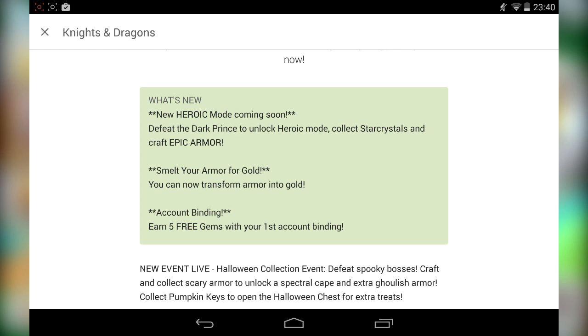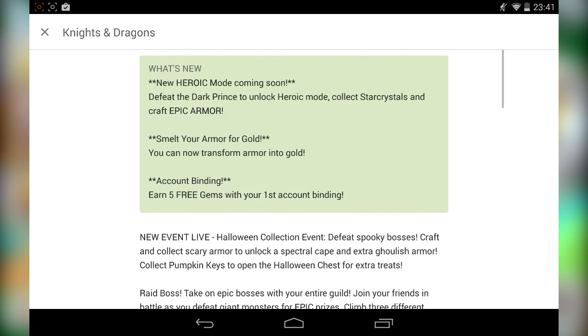I would really recommend you guys take at least five minutes to get your information about it. For example, if your phone gets stolen and someone else has access to your Knights and Dragons account, account binding allows you to retrieve your account to a different email, because you're binding your account to your email address. Whenever something happens to your device, you can log on to a different device and retrieve your account from there.